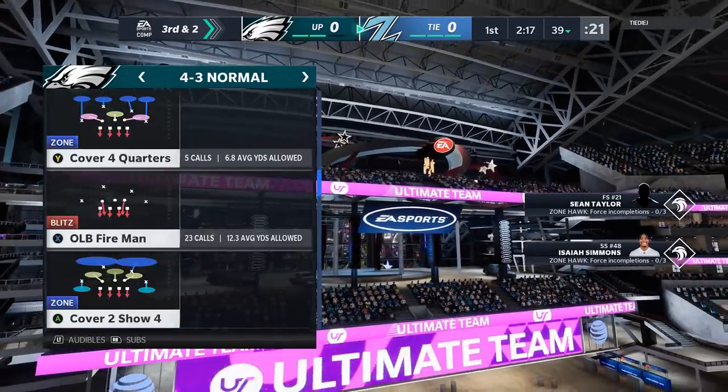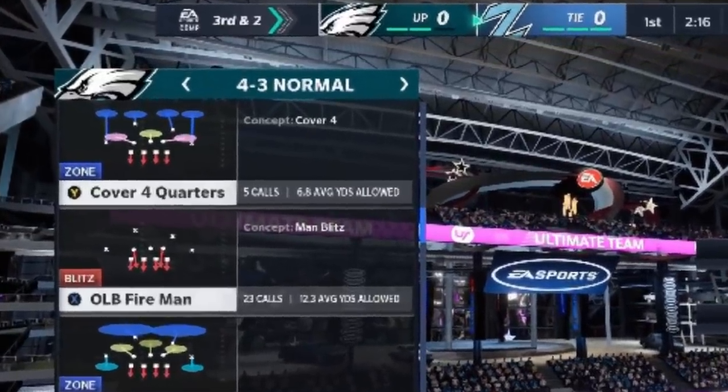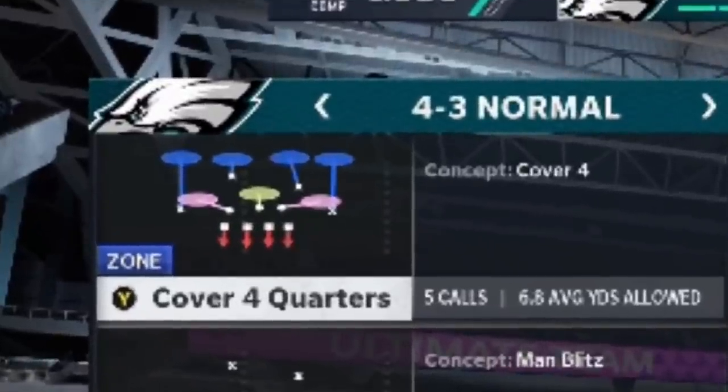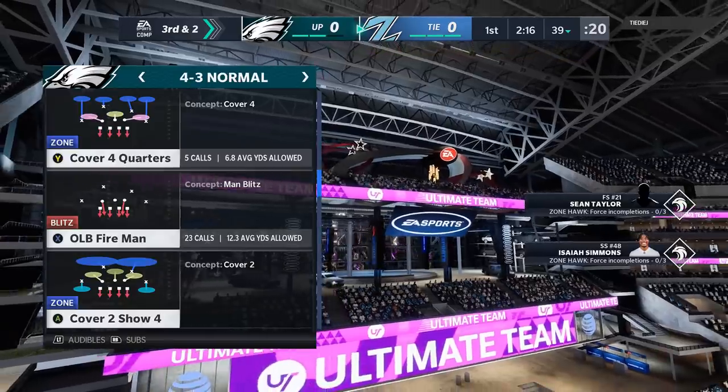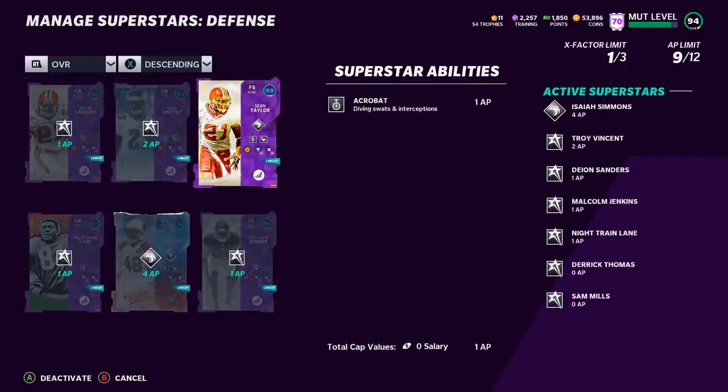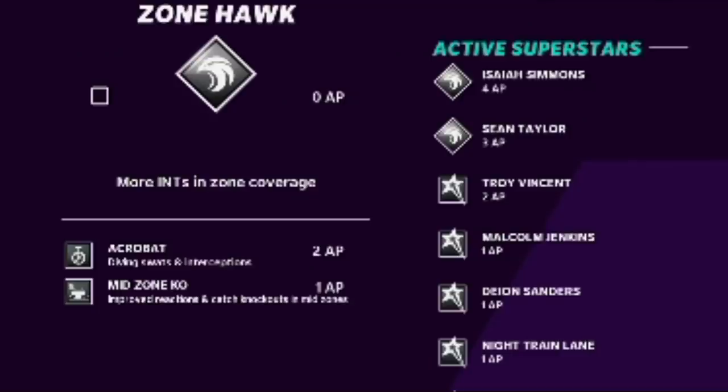On this next play I'm going to switch over to the 4-3 normal and use the cover four quarters. It's probably four different plays and four different formations that I use, but they're all cover four quarters, cover four palms, or cover four match. As far as my setup on the defensive side, as far as my abilities: I pretty much just have Zone Hawk on my safeties, Acrobat on all my corners and safeties that I can afford it, and mid-zone KO on a couple of different cornerbacks and safeties depending on how much it costs.